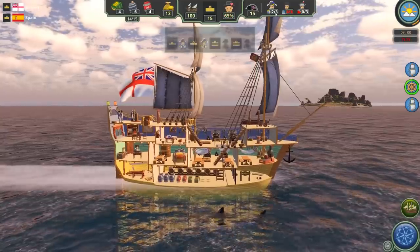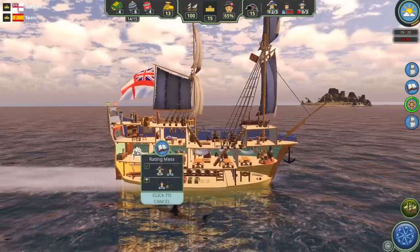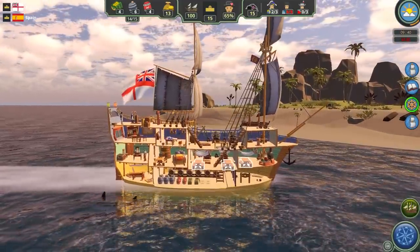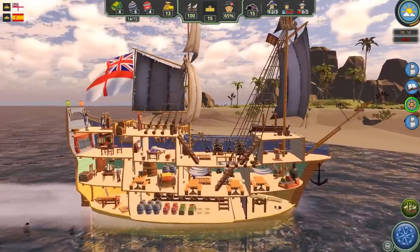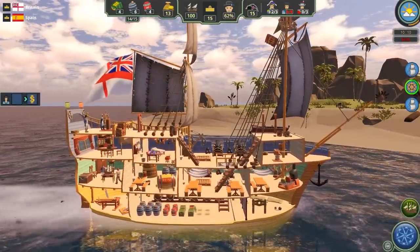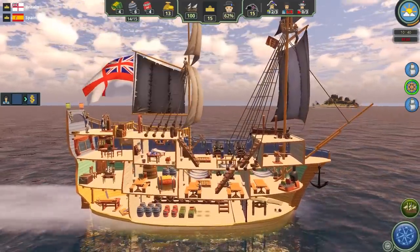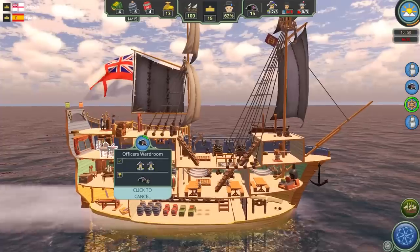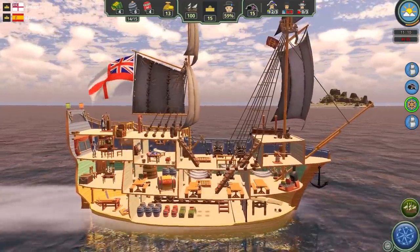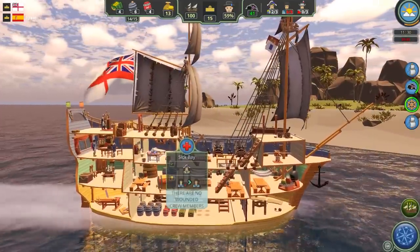With our new rank, we can now have up to three officers and up to eight crew members. So we can get more crew members as we both level up and rank up — it's not just based on ship but also on rank. We finished our shipwright work and we're up to 100% hull strength. Now we're going to train the officers to increase their experience. Because we have two other officers, they can go to the officers' wardroom by themselves while the captain continues to man the ship.